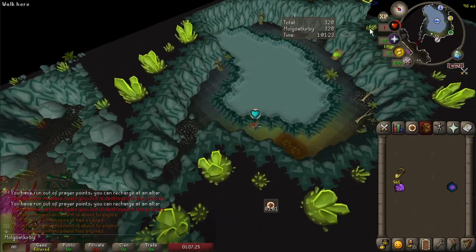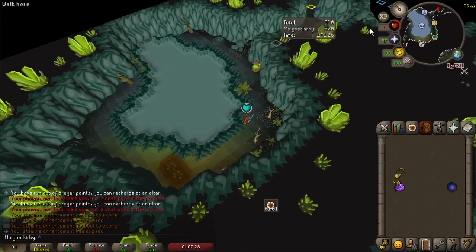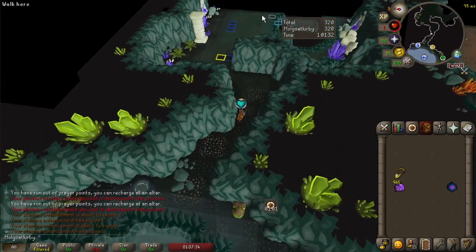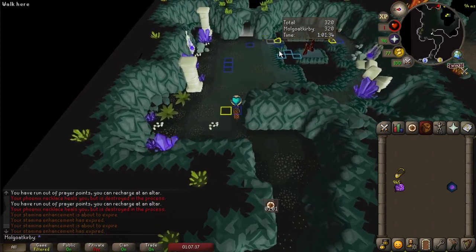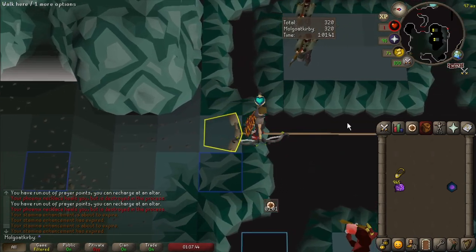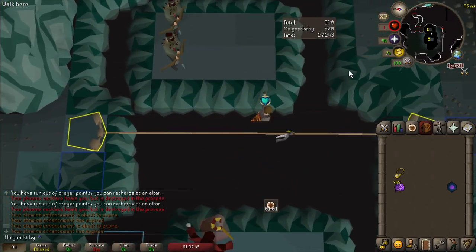But don't miss any ticks on the way to the rope. When your HP regens on the rope, it increases the max hit of the remaining attacks, which is why the timing matters. Turn on Redemption on the way there. Once you get there, cross right away. You will regen 1 HP on the first cross, allowing you to proc Redemption.